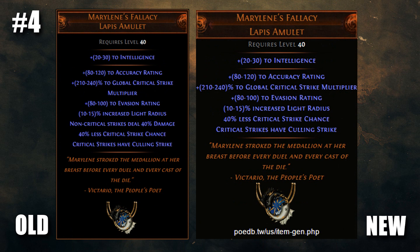Up next for number 12, Marylene's Fallacy has had one simple change that might open it up to more builds. This crazy crit multi amulet was always restricted exclusively to void battery assassins and ice spear builds — things with crazy crit capping. But now it might see more use in more conservative crit builds, as the non-crit strikes deal 40% less damage mod has been completely removed. This means that though you'll lose crit chance and gain a ton of crit multi, you won't be penalised for not having 90%+ crit chance. If you want crazy ignites or boss one-shot montages for YouTube, then this amulet will be for you.